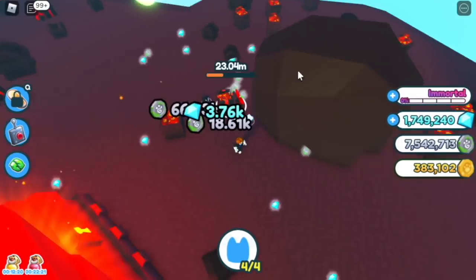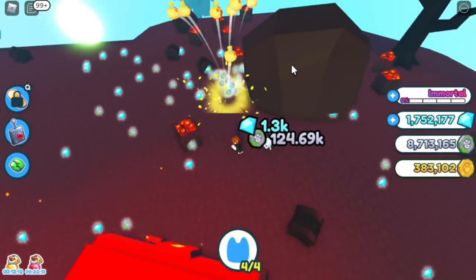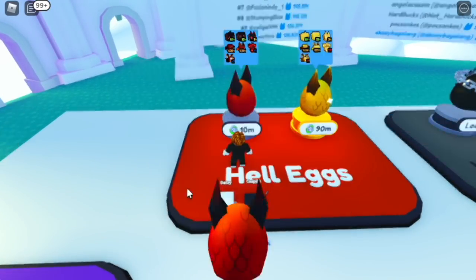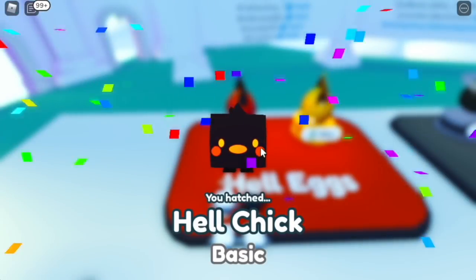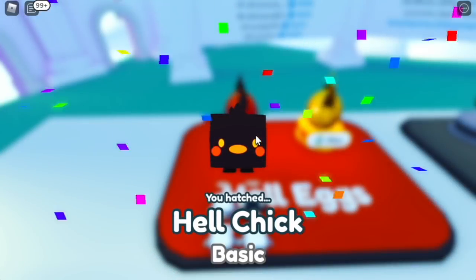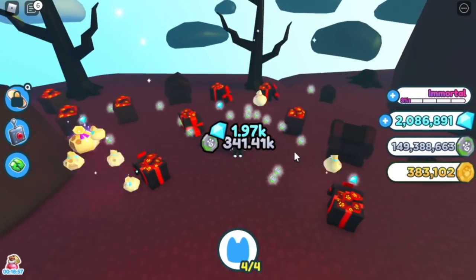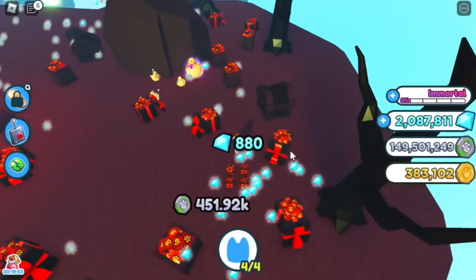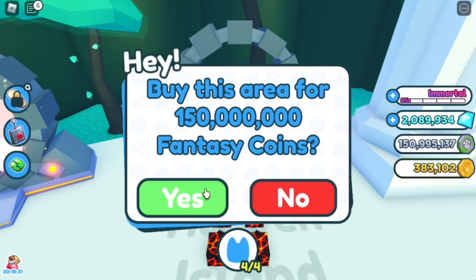So here it is, Hell Island. Same strategy — loot bags. Requirement here is 10 million for every pet. We got the Hell Chick — Hell Chick, basic pets, Hell Chick, and Hell Chick. Another 150 million. But guys, check this out — I don't have the best pets, but I was still able to reach this part of the game.